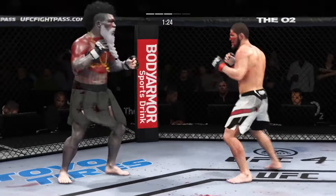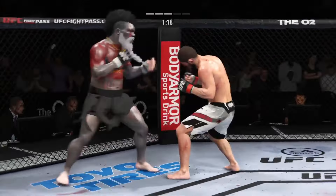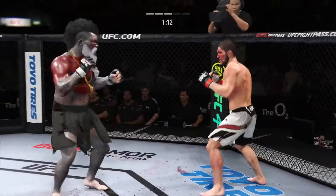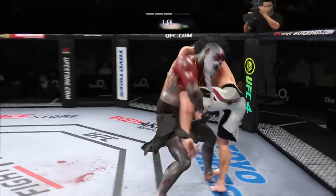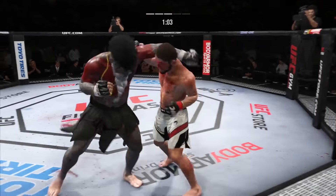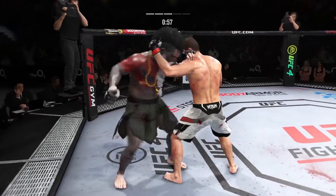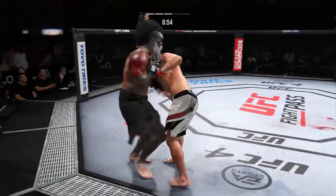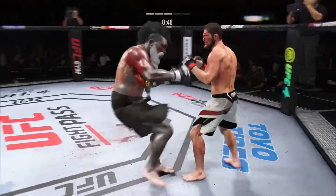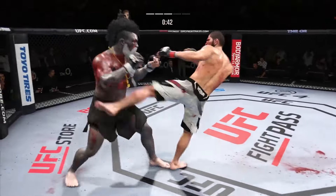He's doing a nice job blocking these shots. The chin is tucked, the hands are high — pretty good job defensively thus far. He's seeing everything coming. Big punch lands through the middle. The left hook has been there at times. Stuffs the takedown without issue. He lands a nice elbow. He engages in a single collar tie. Nice job staying upright on that. Nice kick — these guys are going at it. Nice leg kick. And he caught the kick.